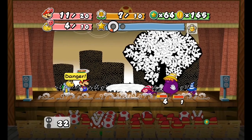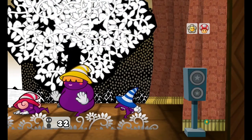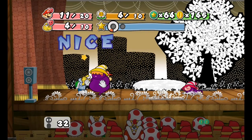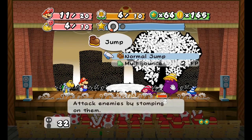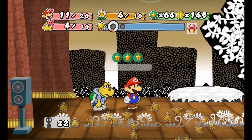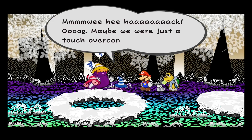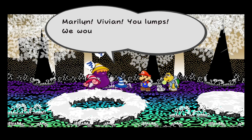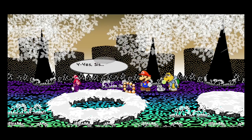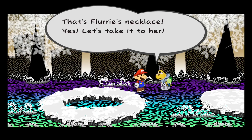I did a decent job. Now it's up to you. We should be fine now. Let's do a stylish move. Maybe you were just a touch overconfident. Marilyn, Vivian, you lumps — we would have won if you two pulled your weight. Both of you, prepare for a world-class punishment session when we get home. Yes sis. Oh sweetie. You got a necklace — Flurry's favourite necklace! That's Flurry's necklace. Yes, let's take it to her.